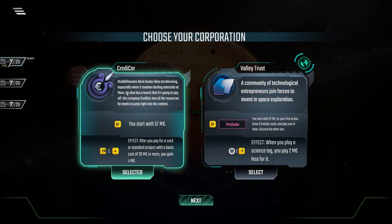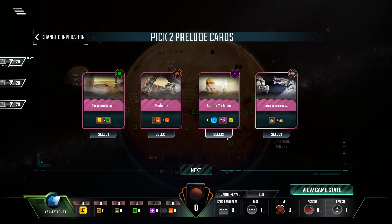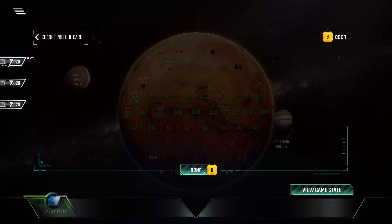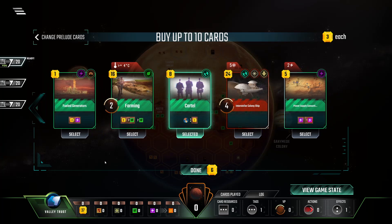That leads me to believe we need to pick Valley Trust, because Valley Trust already has an Earth tag prelude and we get another prelude. Maybe we can pick up an Earth tag prelude with that. There are a few preludes with Earth tags like Allied Bank, Business Empire, and Unimai Contractor. The two cards we pick up with Aquifer Turbines could also be Earth tags - that would be nice. So definitely Space Hotels and Cartel.